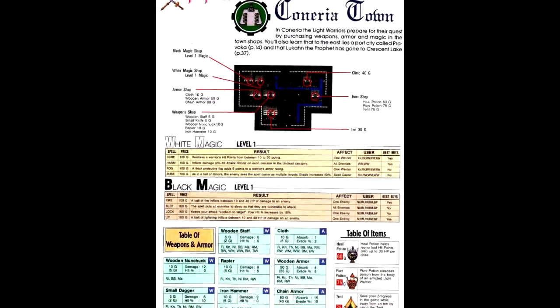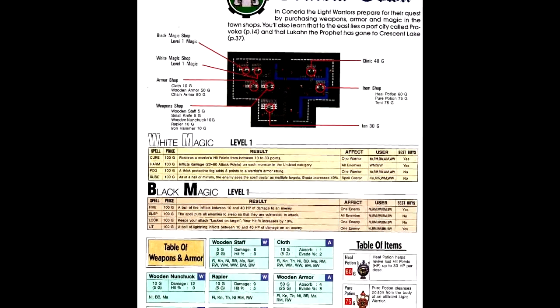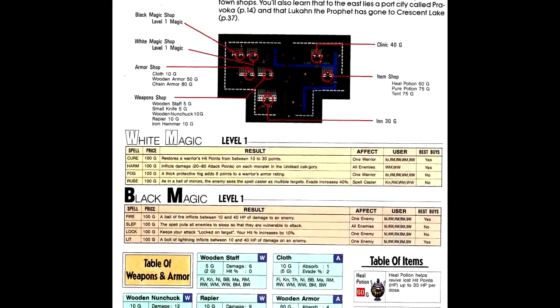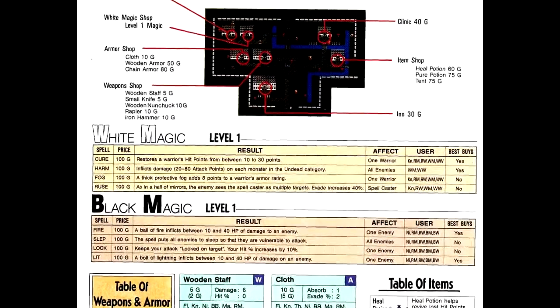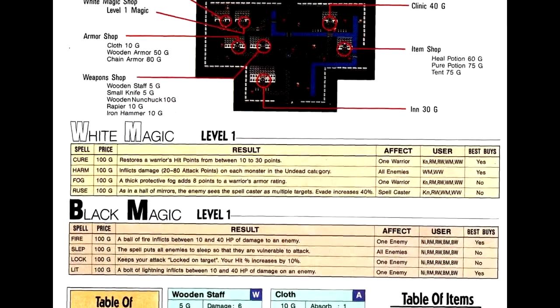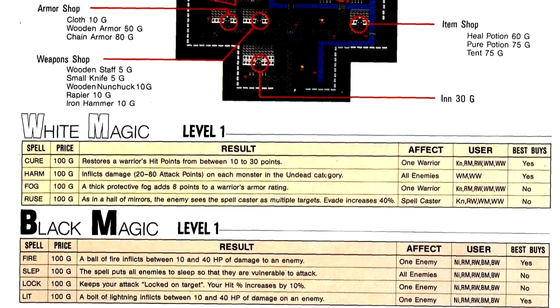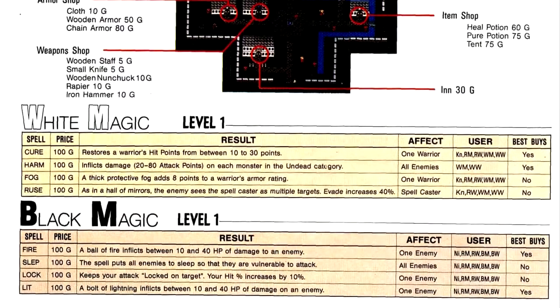We get maps of every section of the game, and as a nice touch, the stats for all the weapons, armor, and spells are listed in the sections of the town that you buy them in, rather than having to flip back and forth. From a technical writing standpoint, this is interesting. Normally you'd have a dedicated equipment section and a magic section, and reference back to those for the relevant town sections.